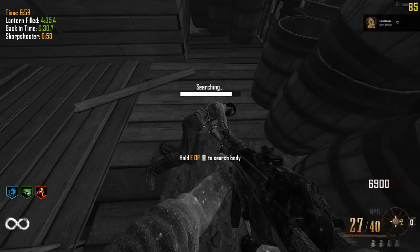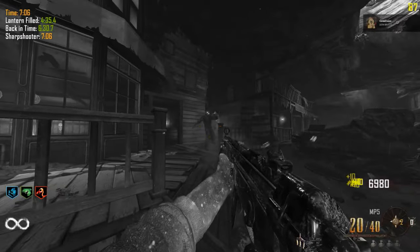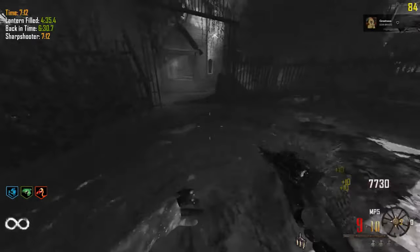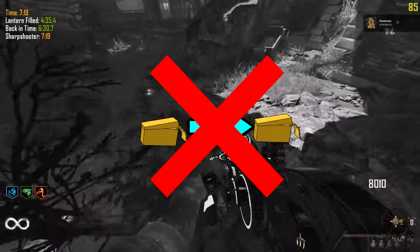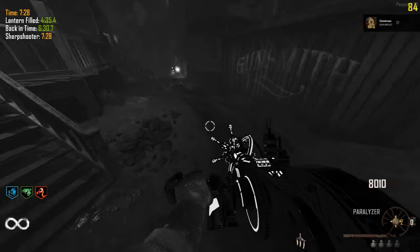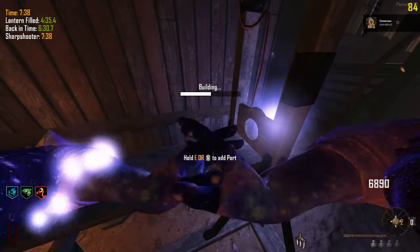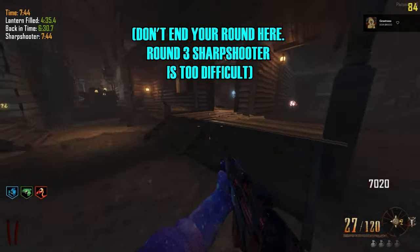Once you find your switch, start building up your points. Once you reach a certain amount, you're guaranteed a power-up. For world record, this power-up absolutely needs to be a max ammo — this is why you can't get one at the start. Because of the drop cycle, you can't get two of the same power-up in the same cycle; you'd have to cycle through nuke, carpenter, insta-kill, and double points before getting another max. Once you have a switch and enough points, wait until you exit round infinity. Any zombies around you will still be there when you come back — place the switch, kill a zombie to see your drop. If you don't get a max for record, you'll have to reset.